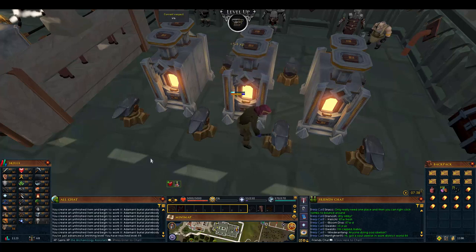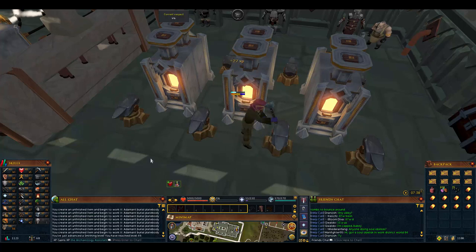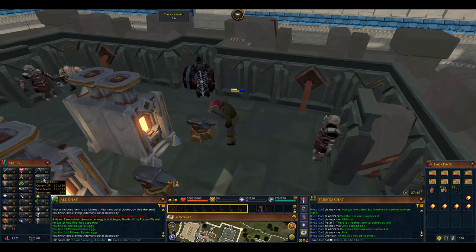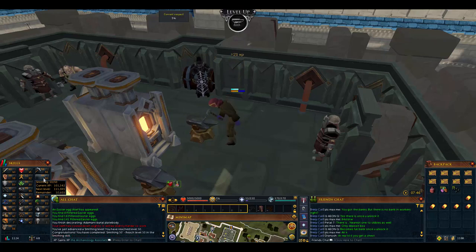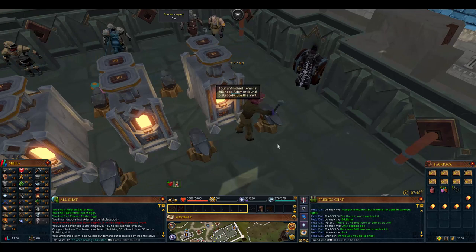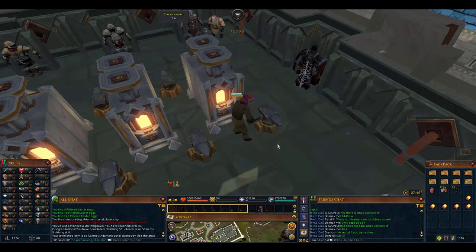We're just about to get level 49 smithing - let's record it. There we go, level 49 - now we can smith adamant 10% faster. Look how much faster he's going, just hammering that adamant like a madman. We're just about to get level 50 smithing - so it is actually pretty amazing. Six smithing levels in about 40 minutes, which would have taken you 2 to 2.5 hours normally. All we did was spend 600K.